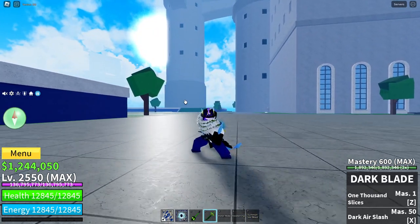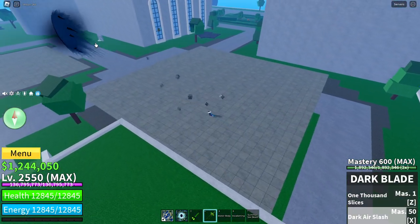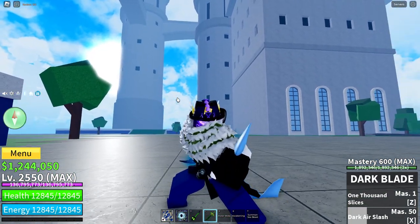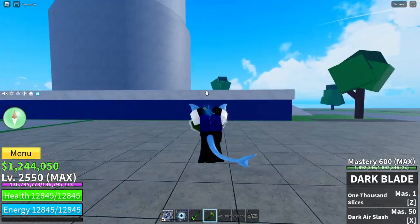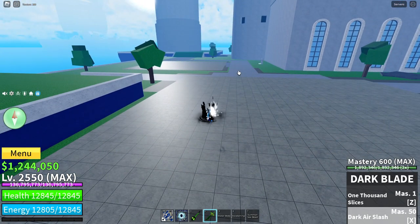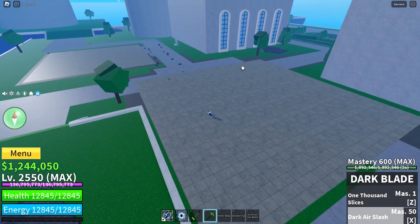The X move launches one giant slice out straight into the air going really far. This move does not break the observation of the enemies and only makes them lose one single dodge. You can also hold this move for one second and then it will go much faster, as you can see.